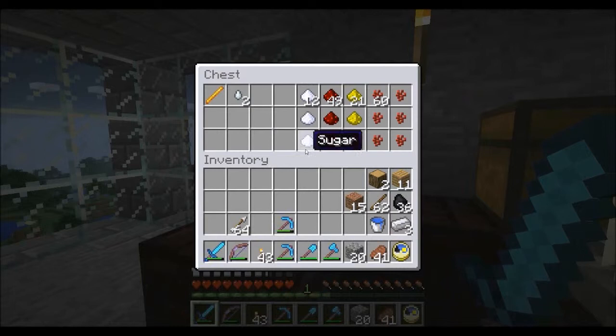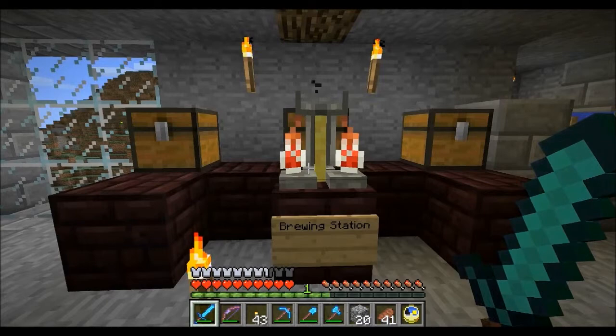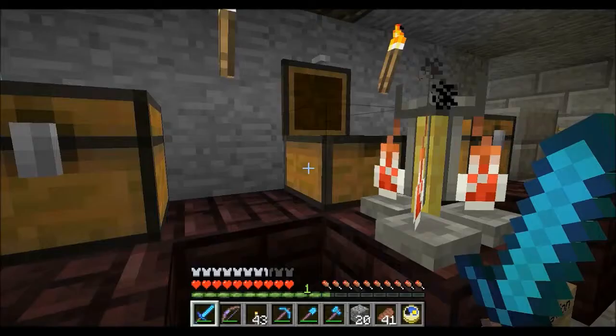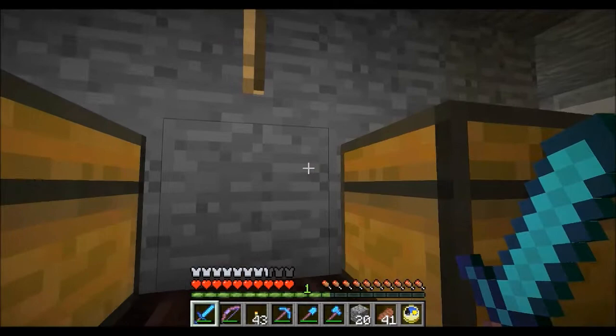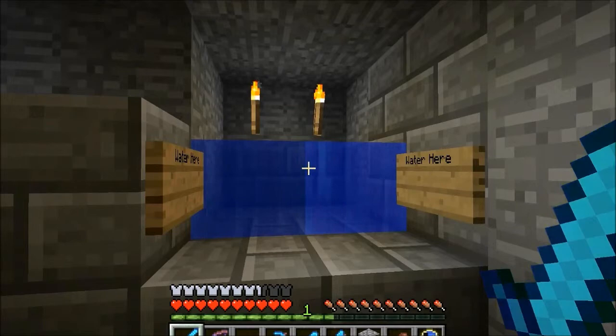I've got blaze rods, ghast tears, sugar, redstone, glowstone, and nether wart — all very useful things for crafting. I'll probably bring those spider eyes down so I have them ready. This chest is for bottles, and this one holds made potions and water bottles. I'm planning to dig out a hole back here to make a double chest and put a stair over it so it looks like a normal block but the chest still opens. I've also got water here for filling the bottles. A cauldron only fills three bottles before you have to refill it, so this way is much easier.